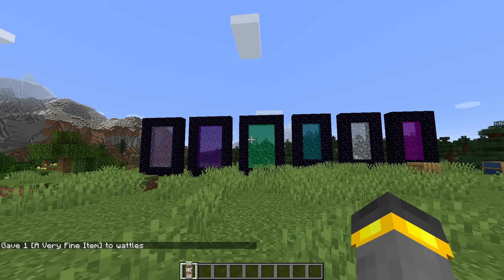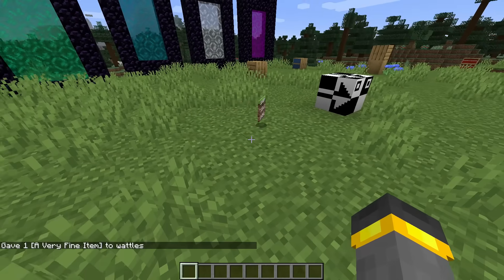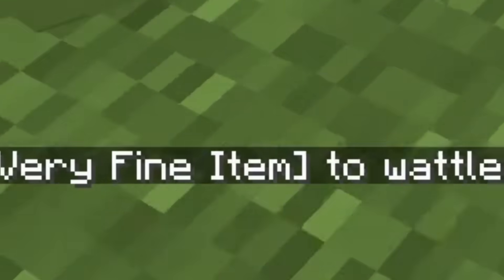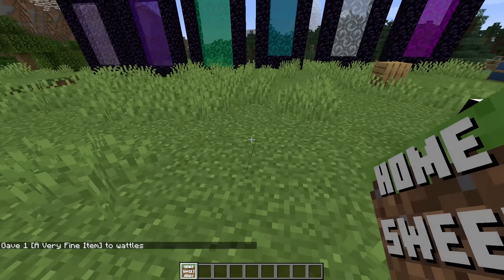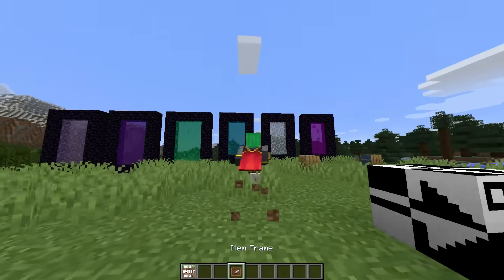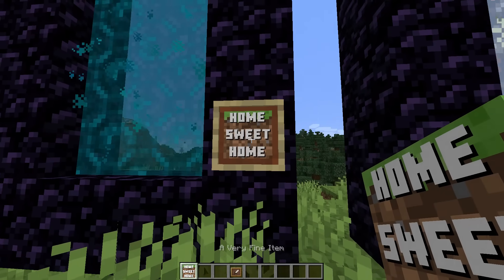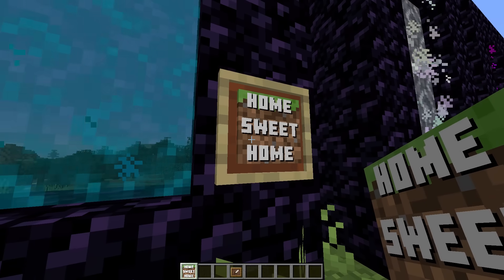Aside from dimensions, which is definitely the main focus of this update, there are a couple of other interesting things as well — such as a very fine item. It's called 'Fine Item' inside the code. Once I get this item, if I try to place it down like a block, it doesn't work or do anything. It seems like the very fine item was literally added just as the poster for the whole Bob's Dimension thing.